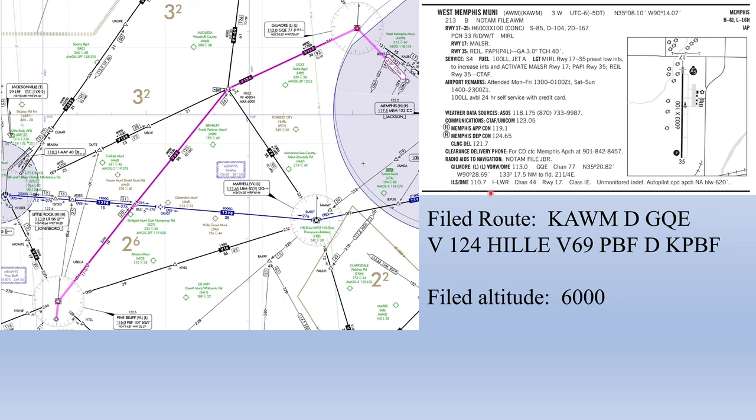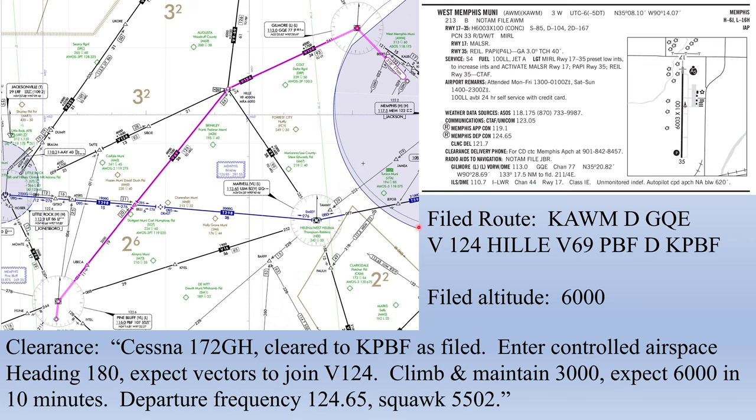They have a clearance delivery frequency — a remote communications outlet connecting us to Memphis Approach. We call and request our clearance to Pine Bluff. They respond: 'Cessna 172 Golf Hotel, cleared to Pine Bluff as filed. Upon entering controlled airspace, heading 180. Expect vectors to join Victor 124. Climb and maintain 3,000. Expect 6,000 in 10 minutes. Departure frequency 124.65. Squawk 5502.' We read it all back and they confirm read back correct.